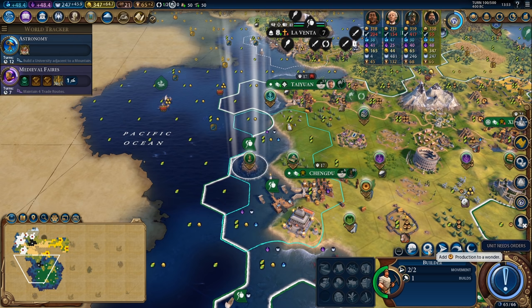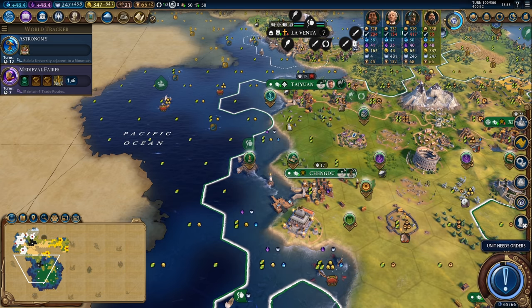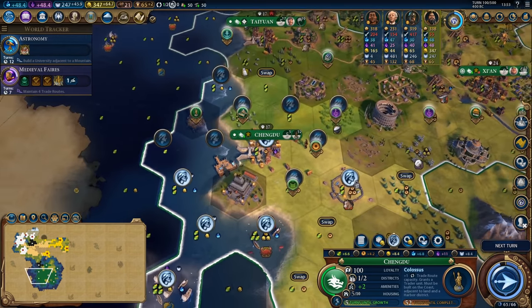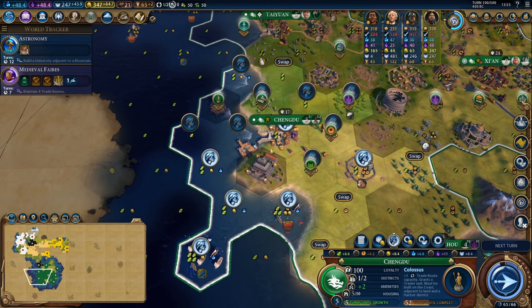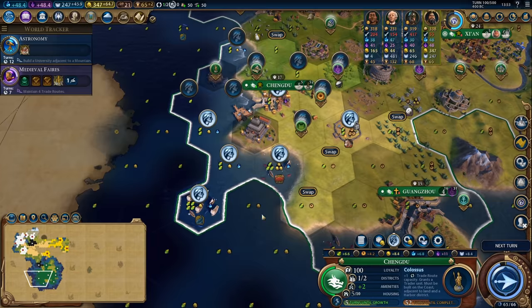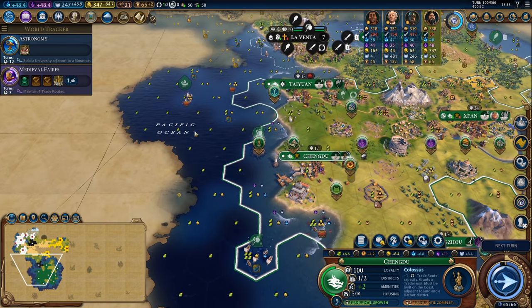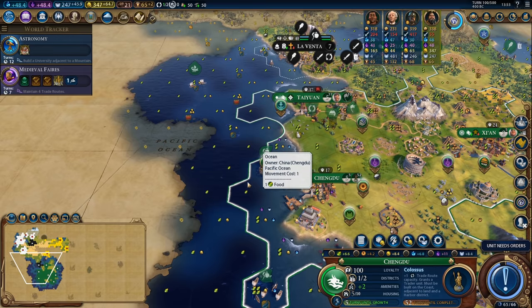Let's go ahead and insert this builder into the Colossus, and we'll insert this builder in as well — basically shave a ton of turns off here. We'll also improve the fish in this city. This is going to be a really really nice city for coastal yields and I'm going to want to give it as much coastline as possible. Kind of sad that I crushed that crab tile for the Colossus — it wasn't necessary after the Great Lighthouse was lost but it is what it is.